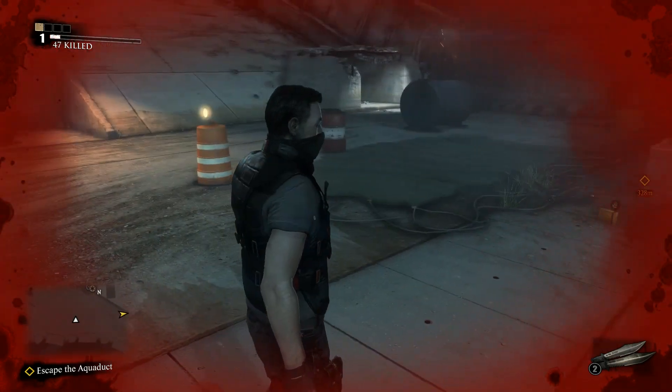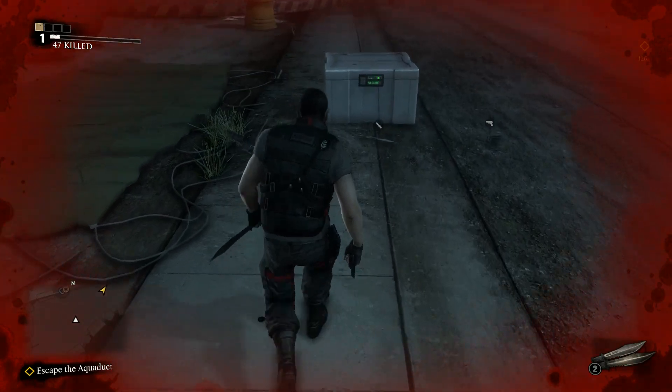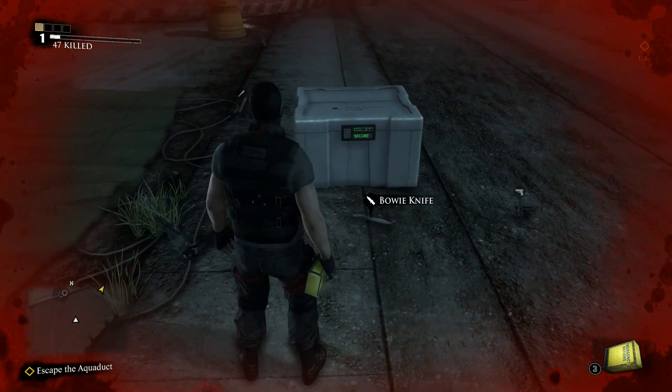Come in, Commander. Do you copy? Commander, this is Phoenix. Come in. Do you read? Phoenix, this is Kane. On the ground intact.